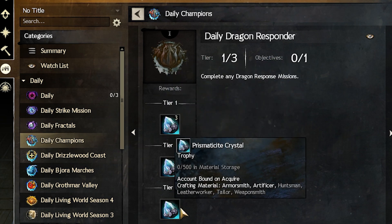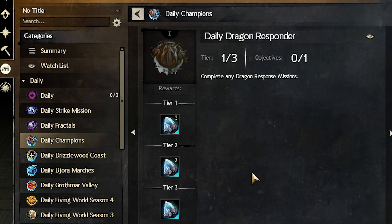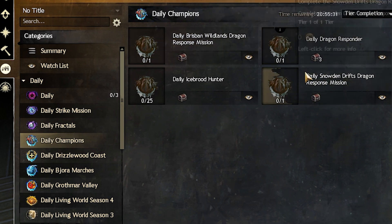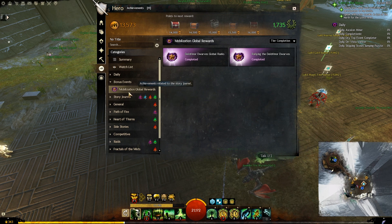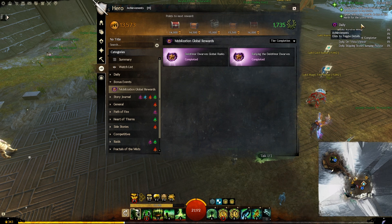Keep in mind those are the guaranteed crystals, but you still have a chance to get extra crystals from the end chest. The daily dragon responder requires you to finish any 3 missions — they do not have to be the specific 2 missions listed in the dailies. There is also another set of dailies under bonus events, but they only work during the first week of helping any new faction. There will also be a big orange event running globally for everyone during that first week, and you will find a countdown timer showing when the event will be over.